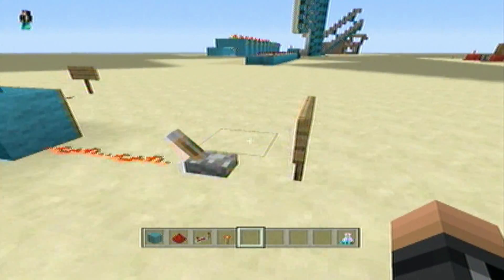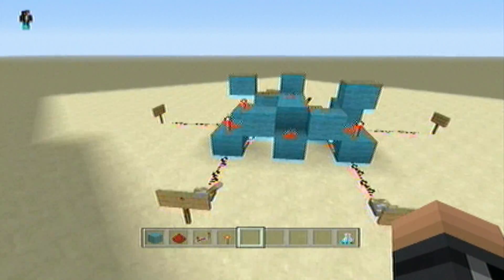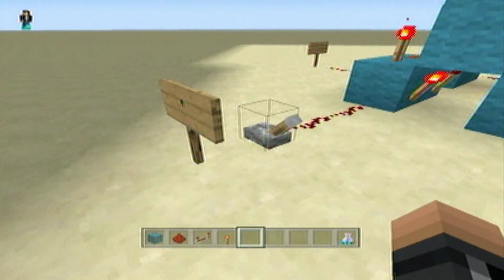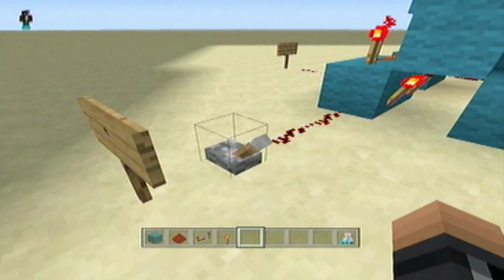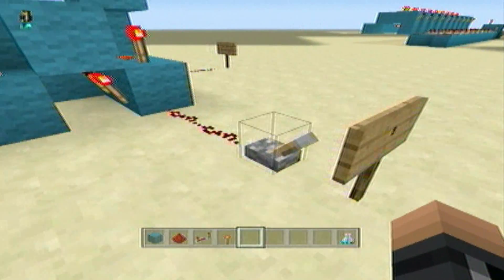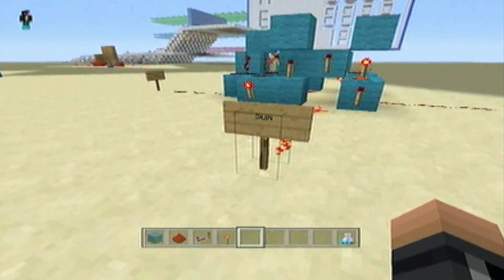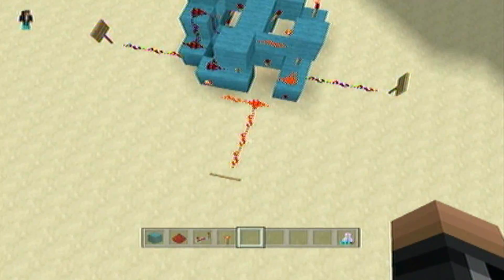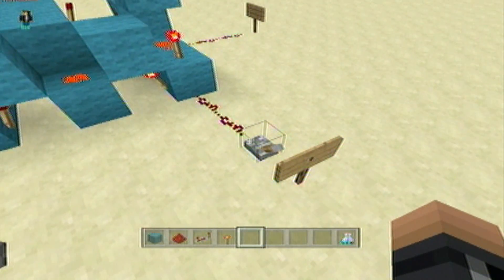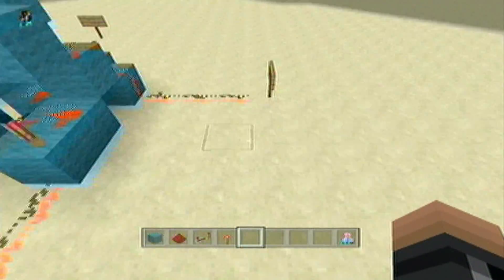Let me quickly show you how it works. Binary is basically ones and zeros, or ons and offs. Right now both inputs are off, so that's zero and zero. If you turn one on, that's a one, so one plus zero equals one — and that sum of one is shown right here. If you switch them both on, one and one makes two, so the carry out represents two.